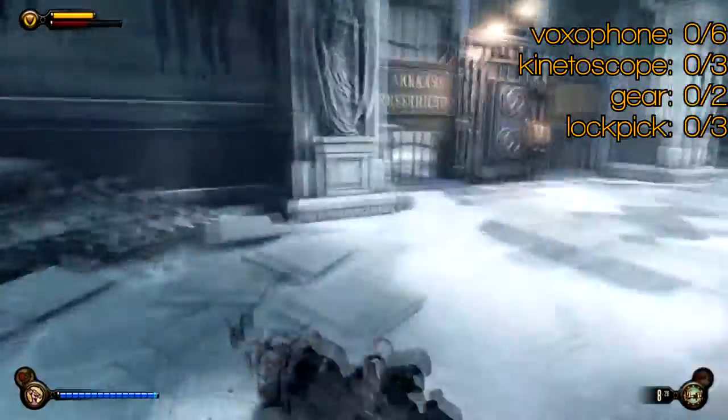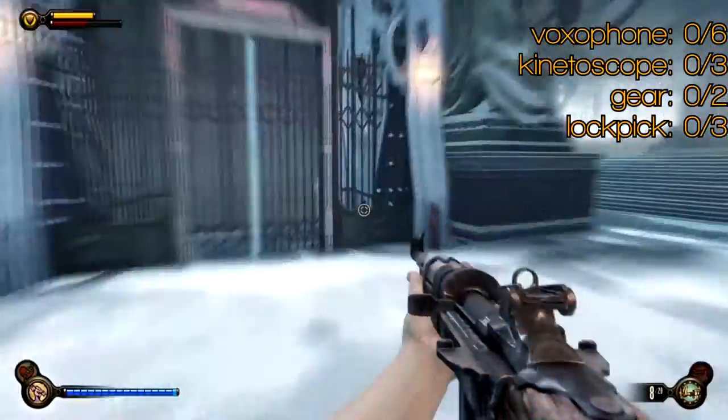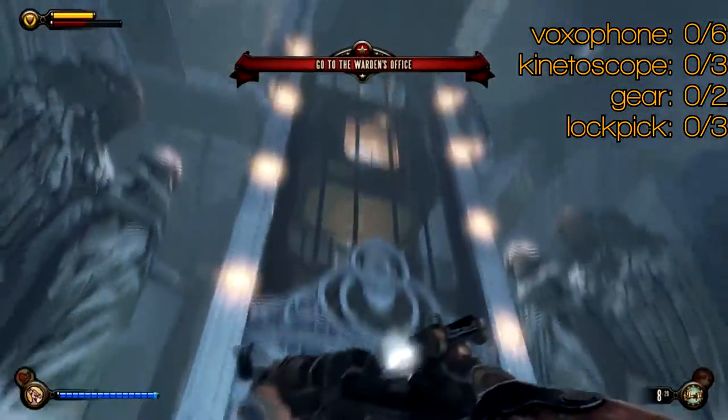Now watch out for these dudes, the seer blokes. As soon as you push that button, the next level will start. So as you can see, that was just Comstock House. It's pretty short.